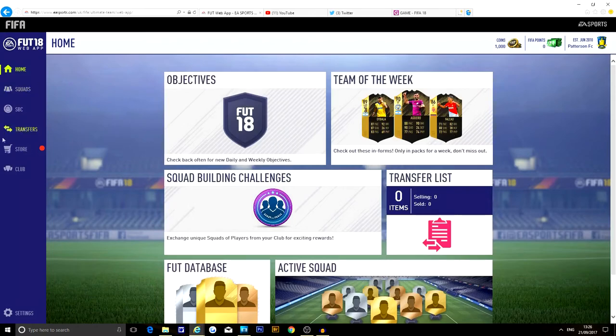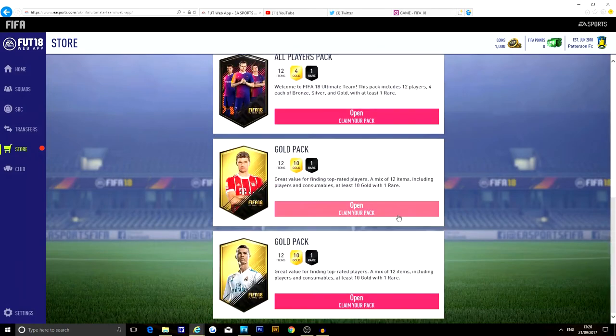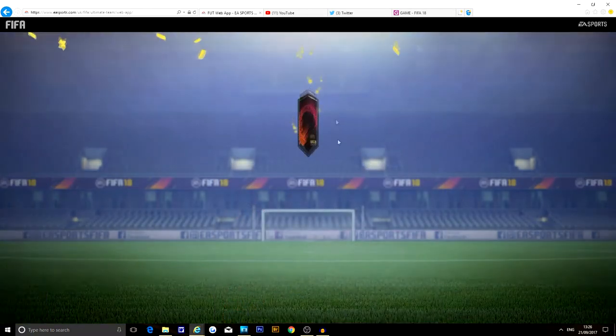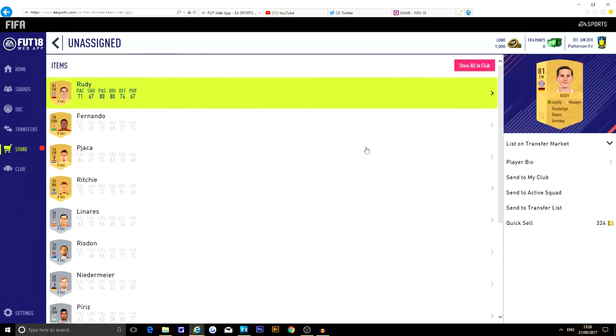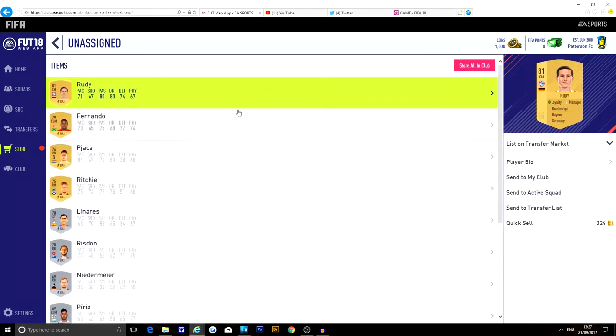We're going to the store and have a look at the packs — all players. What I'm going to do is open the all players pack first and see what we get. If we don't get anything, we can always trade up. That's a nice card to start off with — 81 Ruddy. He's a decent card. We've got Richie Fernando as well — these players for a starter team would be decent.